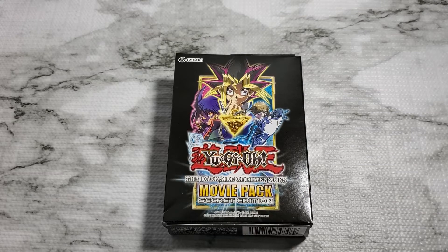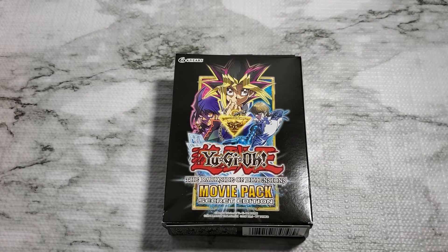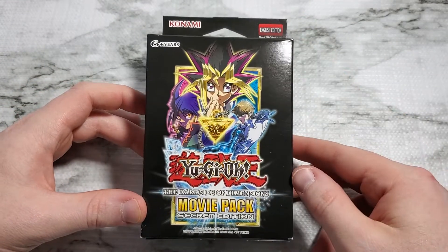It comes from an old movie from the Yu-Gi-Oh! universe. It's a Dark Side of Dimensions movie pack, the secret edition. It's a booster box, and everything's got first edition in here as well.